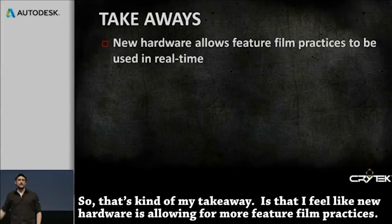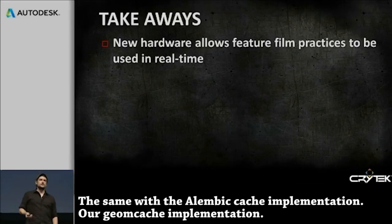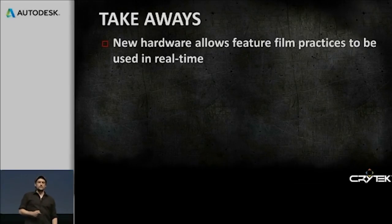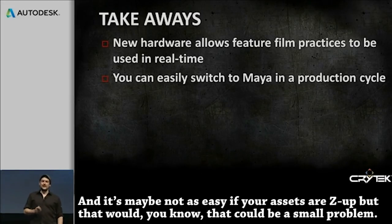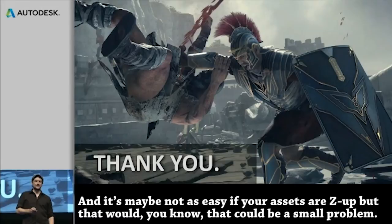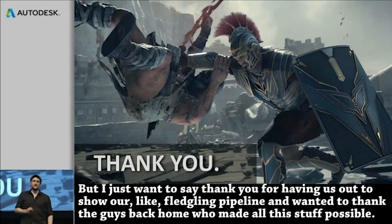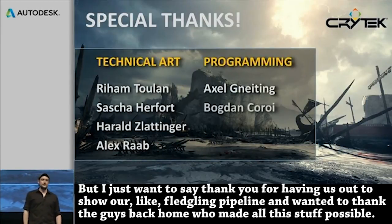My takeaway is that new hardware is allowing for more feature film practices. The facial rigs we have running at runtime — this is stuff you would never see in a game previously. The same goes for the Alembic cache or GeomCache implementation. This is our first Maya project, and I feel like you can switch to Maya in a production cycle, even a relatively short one — it might not be as easy if your assets are Z-up, but that's a small problem. Thank you for having us out to show our fledgling pipeline, and I want to thank the guys back home who made all of this stuff possible.